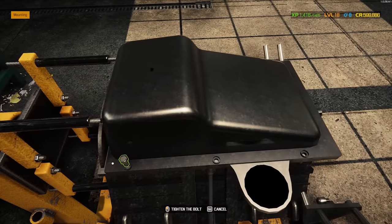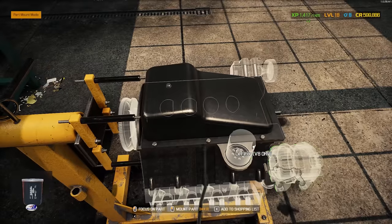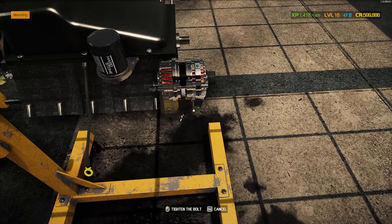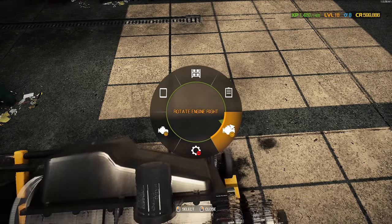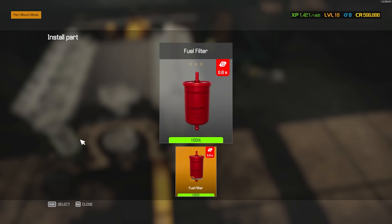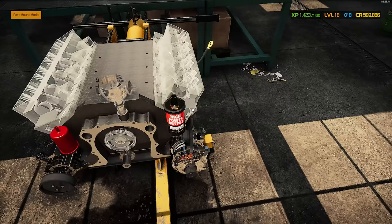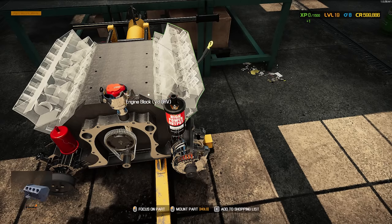Now we can put on our oil pan. While it's still flipped over, might as well throw on our oil filter. We can go ahead and do the alternator and power steering pump before we flip this thing back over. There's our power steering pump — on it goes. We're good to flip it back over. Let's go with a performance camshaft, fuel filter, then build out the front of the engine. Put in our ignition distributor, cam gear, to rotate that rotor right there. I leveled up — how about that? Always nice.